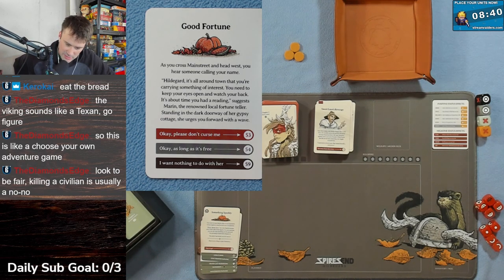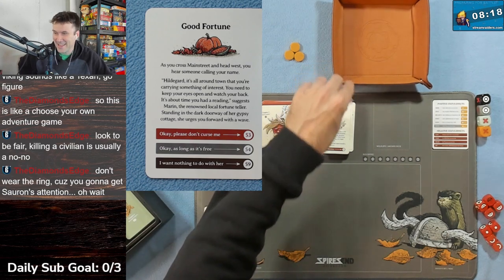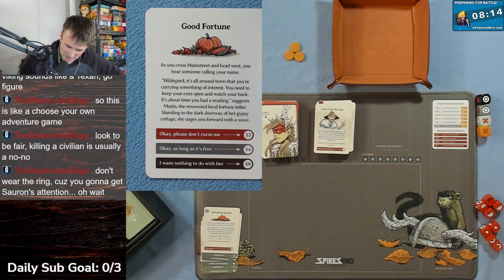Card 52 - Good Fortune. As you cross Main Street heading west you hear someone calling your name. 'Hildegard! It's all around town that you're carrying something of interest.' I'm apparently not good at being sneaky. 'You need to keep an eye out and watch your back - it's about time you had a reading,' suggests Maren, the renowned local fortune teller, standing in a dark doorway of her gypsy cottage. She urges you forward. I think Maren is a character from Spires End.